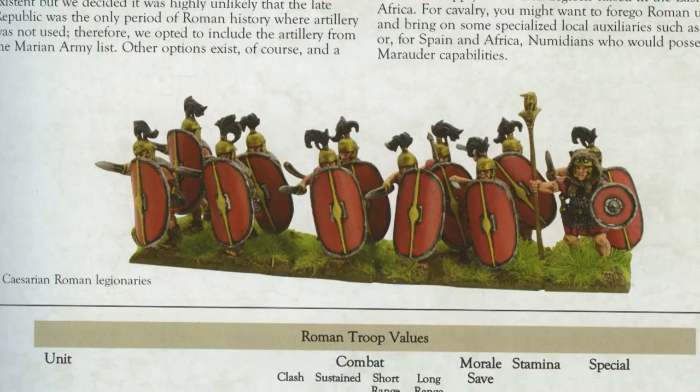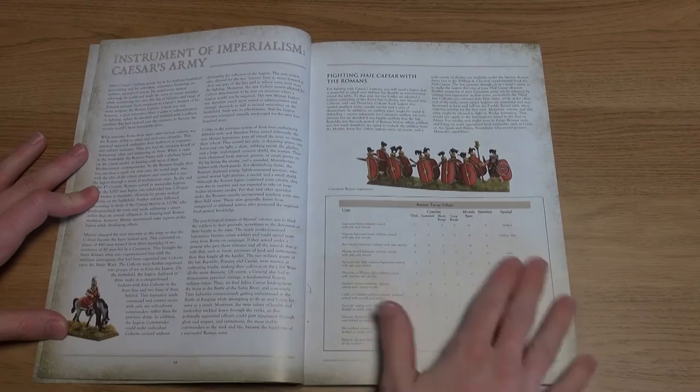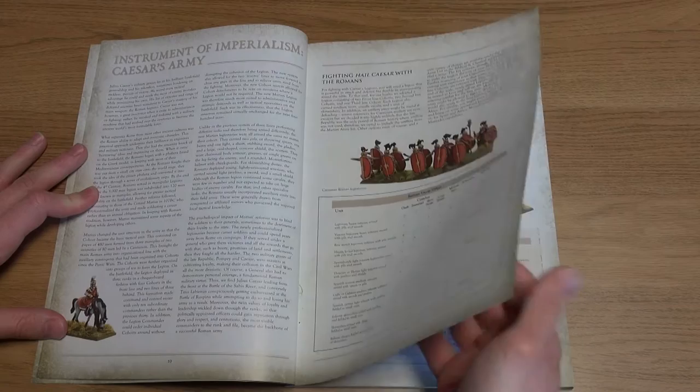As with other Hail Caesar supplements, one of the prime objectives of the book is to channel the makeup of our miniature armies to the specific period covered in the publication. We are given the stats for the Caesarean army, some of which are included in the Marian Romans army list in the existing Biblical and Classical supplement book, and some of which are new.